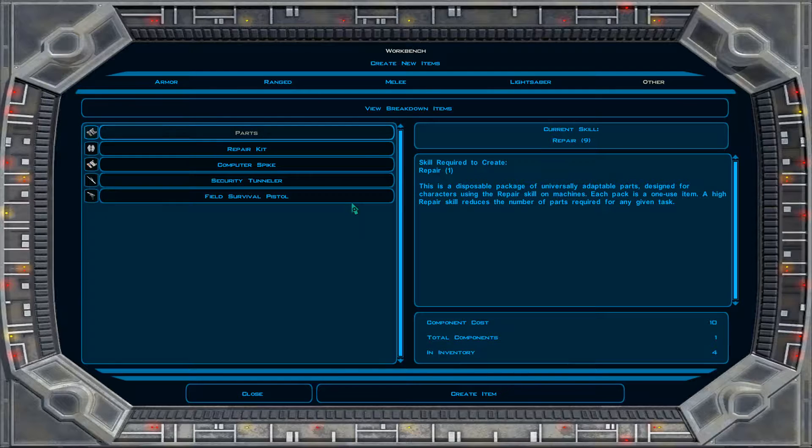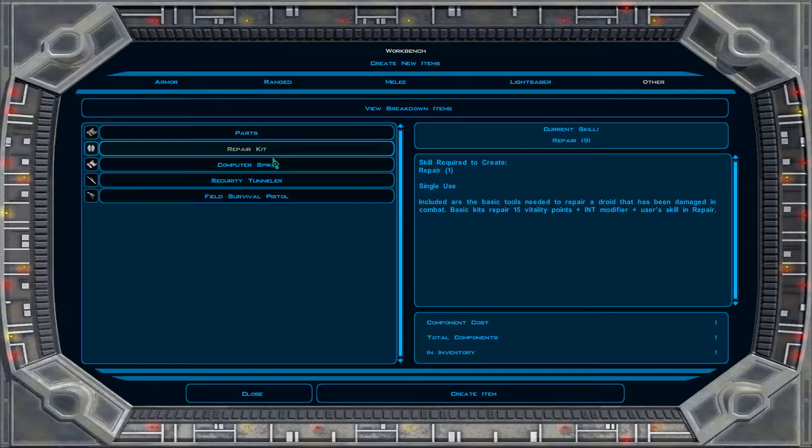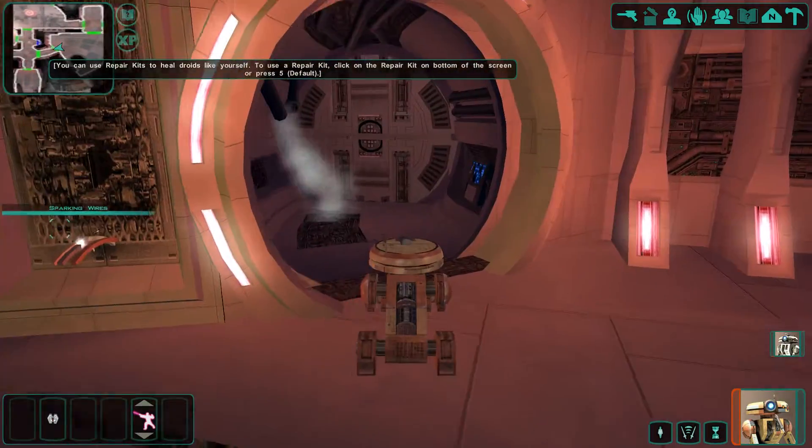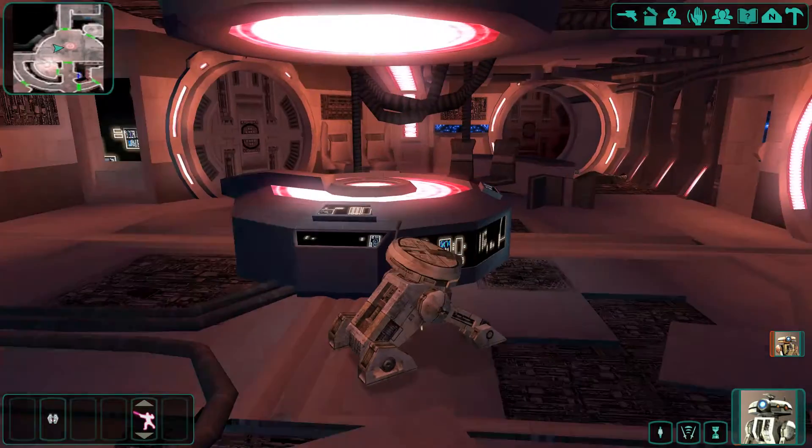Okay, I have a couple of components. Component cost — repair kit, the computer spike. You can use repair kits to heal droids like yourself.